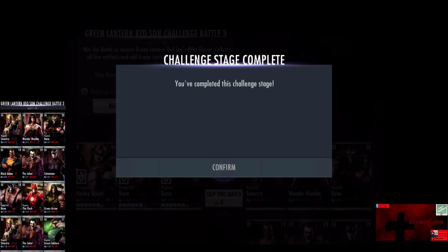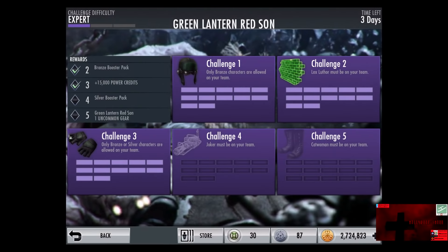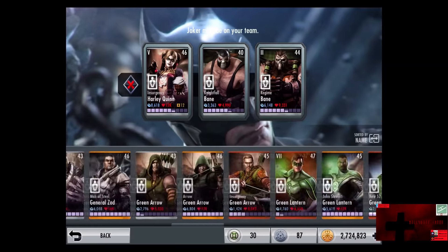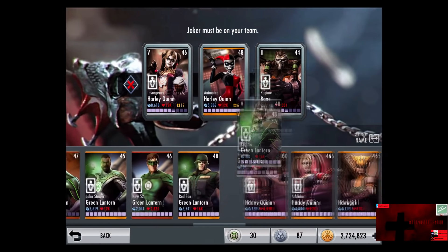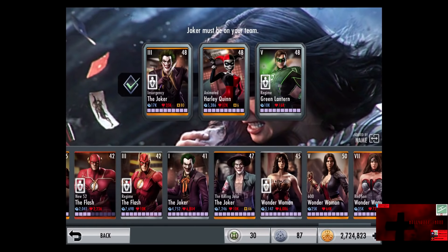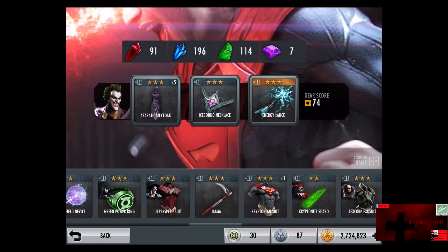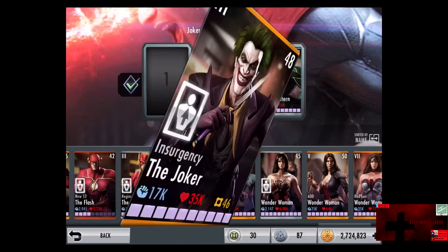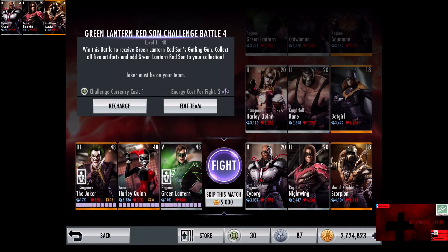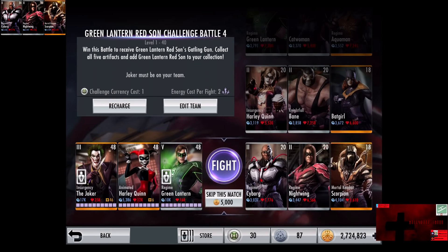The Red Sun Green Lantern Number 2 Challenge Battle 3 on Expert Difficulty is completed. We'll receive 15,000 credits for completing it. For the next three fights we're going to use a Power Generation Heavy case with Animated Harley Quinn, Regime Green Lantern, and Insurgency Joker with a ton of Power Generation gear. In the fourth challenge, the Joker must be on your team — one challenge currency, two energy per fight — going up against Regime Cyborg and Regime Nightwing at level 20 Elite 2 Silver, and Mortal Kombat Scorpion at level 18 Gold. Skip the match is 5,000 credits.